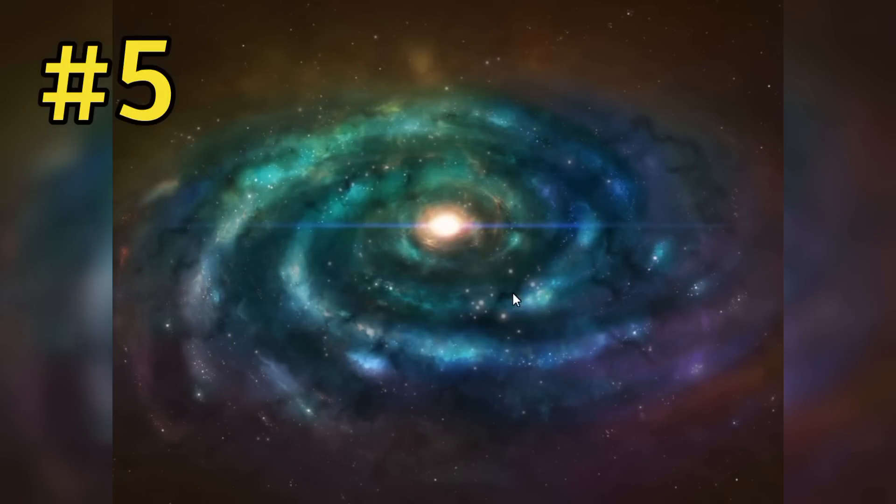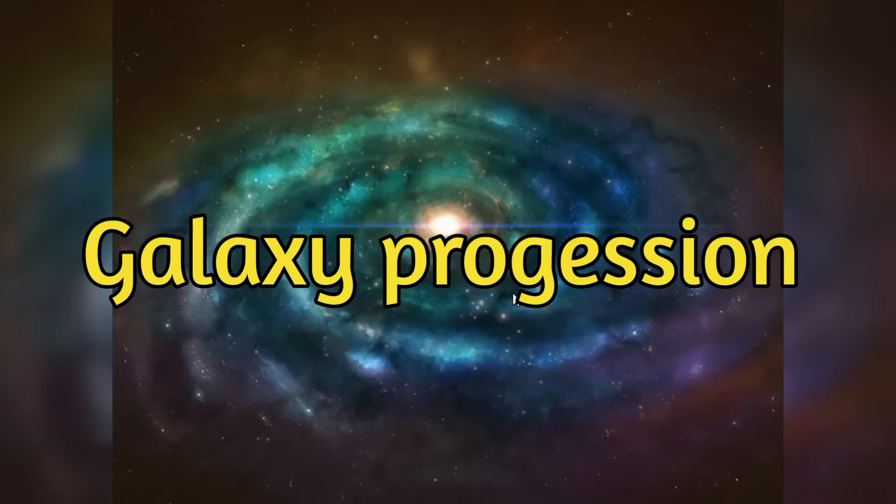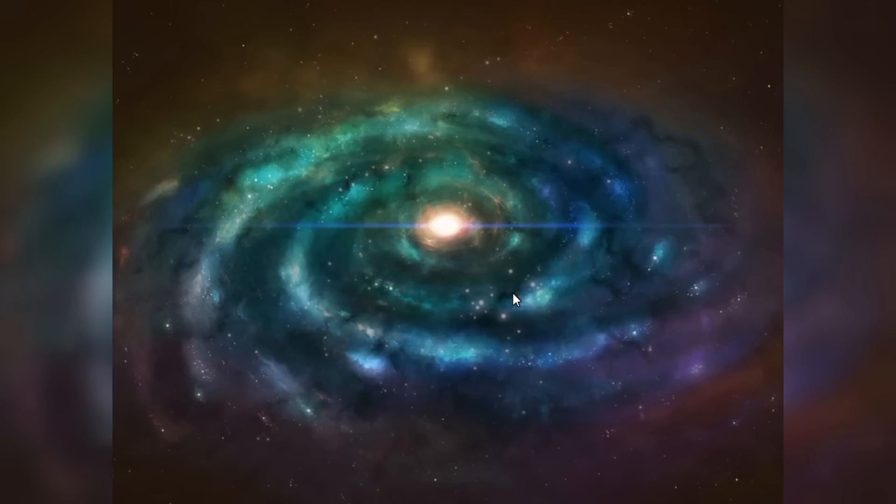Every galaxy leading up from one all the way to 10 progressively gets better. The first one is the worst. So galaxies 11 through 20, for example — the first ones in that group are the worst, and around 18, 19, and 20 are the best. They progressively get better every time within each cycle of 10.